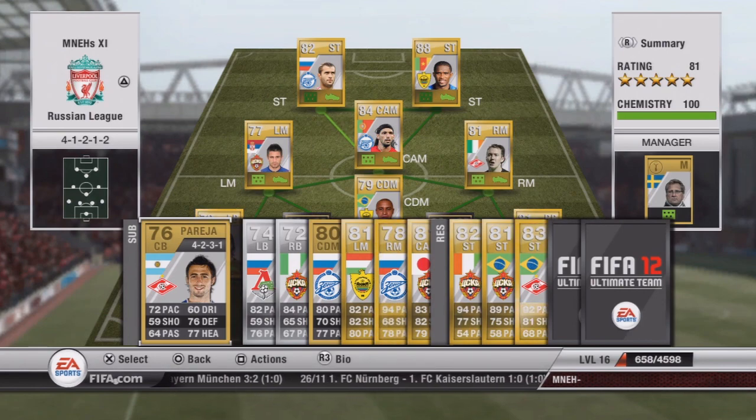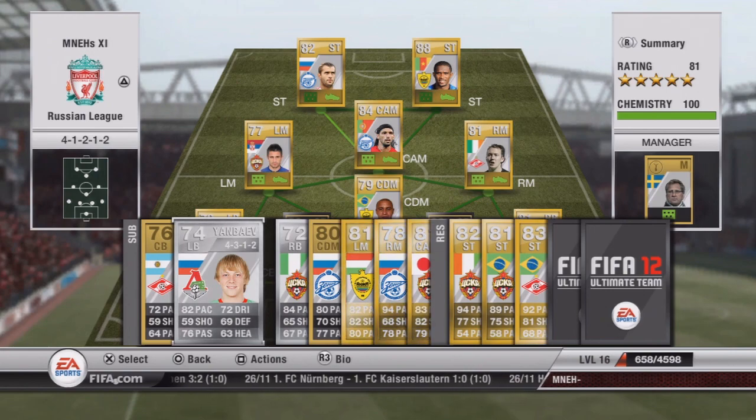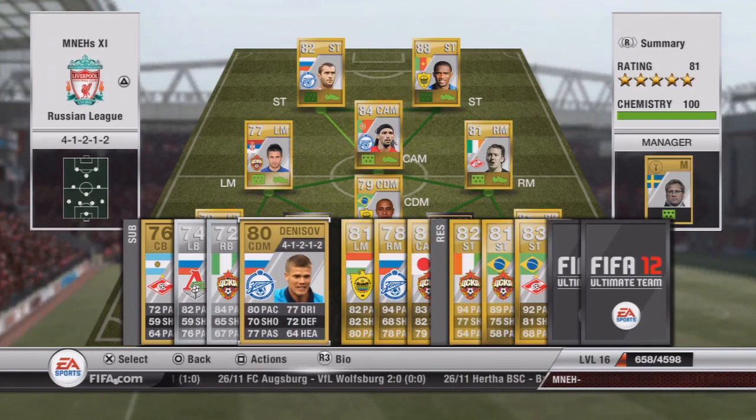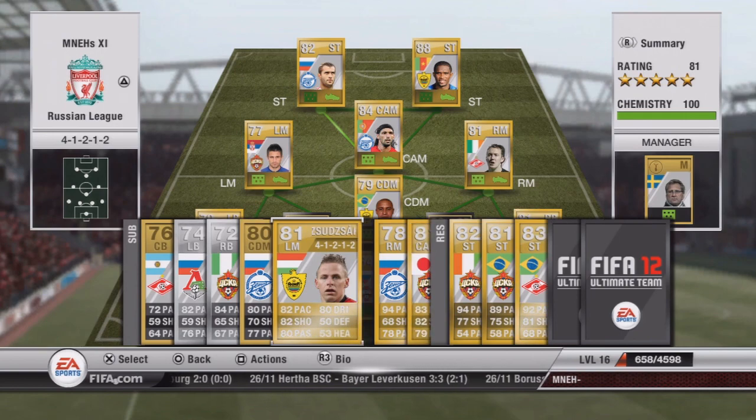Our spare centre back is Paragia at about 450 coins. We have two silver players in the team — the left back has 82 pace and costs about 1,500 coins. Our spare CDM is Denezov at about 500 coins — very cheap. Duzdak costs about 800 coins and has good all-round stats — he's actually a really good player.